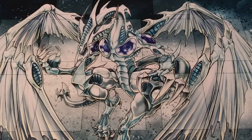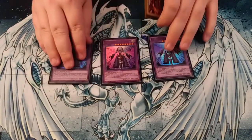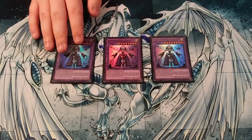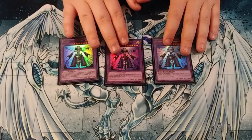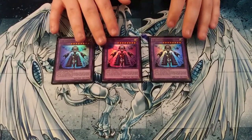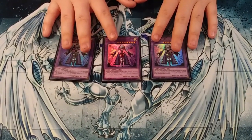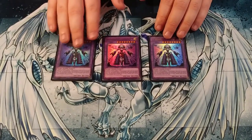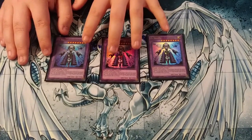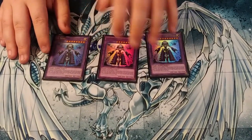On to the extra deck where we have all of our boss monsters. We of course run three El Shadal Constructs. Construct is the boss monster — it was forbidden and then limited for a reason, because this deck was just too popular and if they didn't kill this card the deck would continue to see play. It's just an all-around solid card. You need to run this at three — do not run it at any less, because you will make three in more duels than I can imagine.